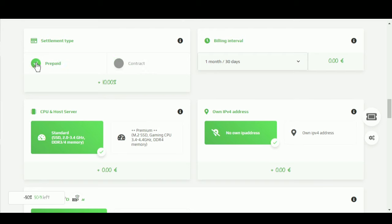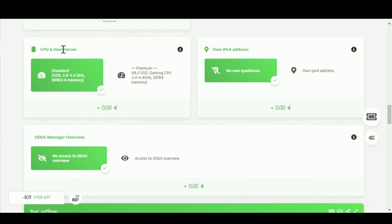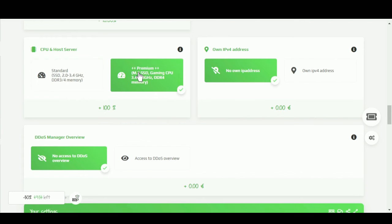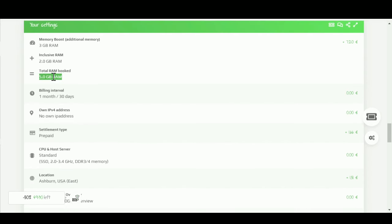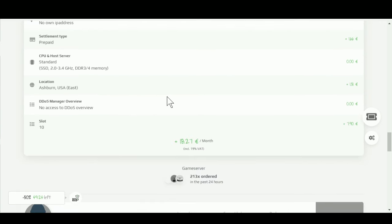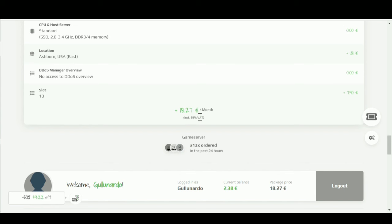You can usually start by using a prepaid payment. People tend to play Valheim just for a month or two in spurts. With the host server, I've always just played on the standard ones — as far as I can tell, all the premium option does is double the cost. I recommend you get five gigs of RAM, but if you want to save a bit of money you can get four — you're probably gonna be fine. Everything else you can keep at the minimums, and your expenditure should be less than $20 per month.